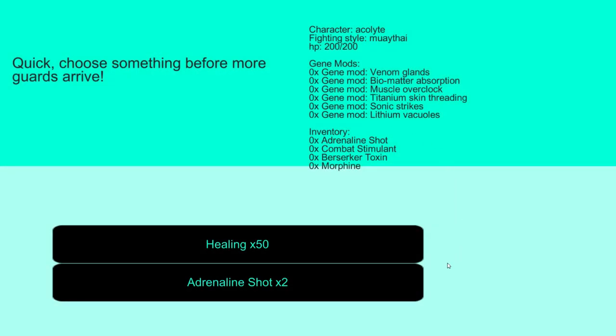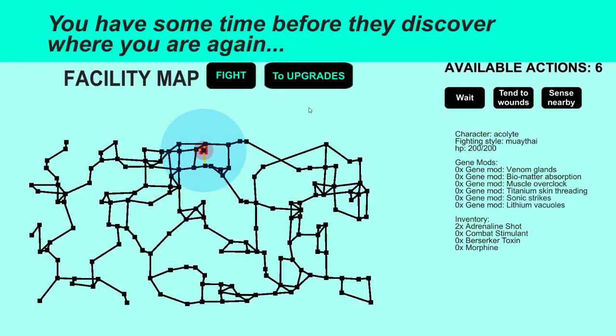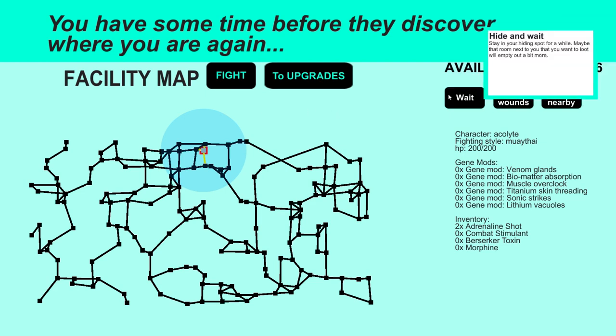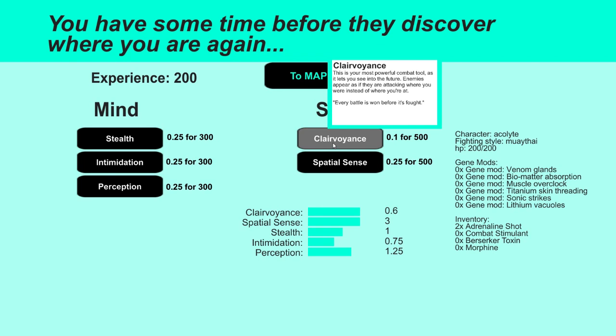Choose something before more guards arrive. I didn't take any damage there somehow. You have some time before they discover where you are again. Unknown room. That text is cut off — how does your game take up the whole screen but there's not enough room for some boxes? It's your most powerful combat tool — lets you see into the future. I can Xenoblade?